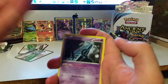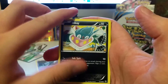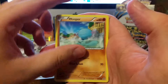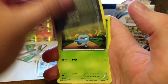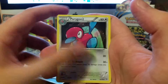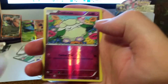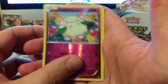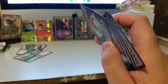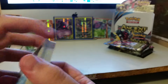Pack 5: Unown, Inkay, Magikarp, Wooper, Goomy, Gloom, Paint Roller trainer, Porygon 2, reverse holographic Cottonee — not sure if I have that one — and the rare is a Regice. I'll set the reverse holographic aside to check if I have it or not.